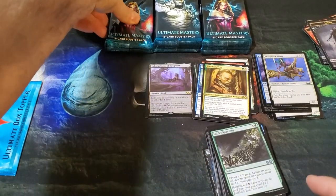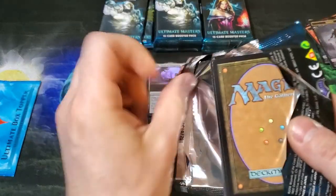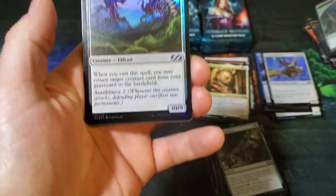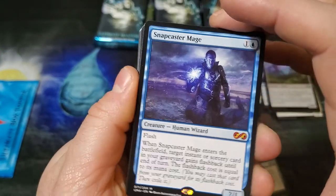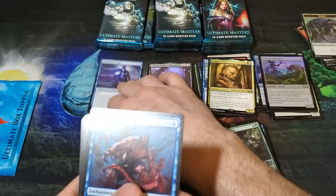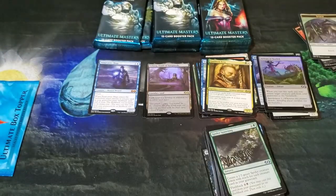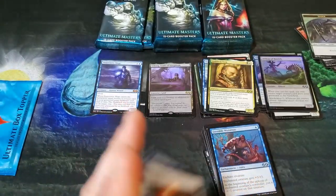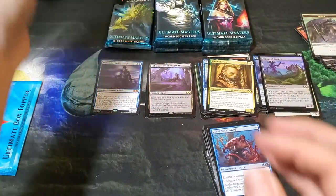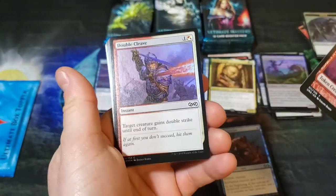It looks like we need to start picking up the value here pretty soon. We're expecting to see some beef coming in — whoop whoop, there it is! Snapcaster Mage! I've been looking for one of these. All right, that's a nice little hit there. Unstable Mutation, Angel, Sleight of Hand — juicy little uncommons. Common central. All right, we got our first mythic and it's a good one — Snapcaster! Absolutely take one of those.